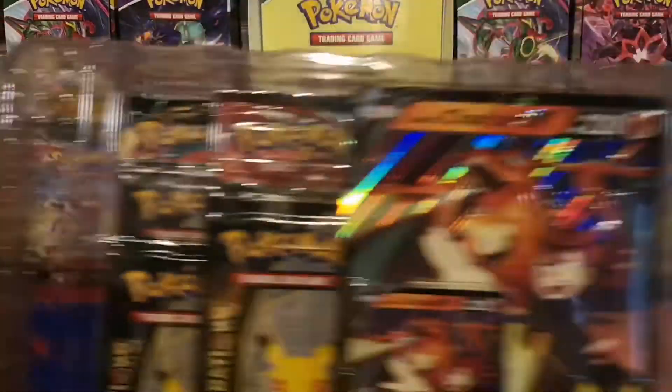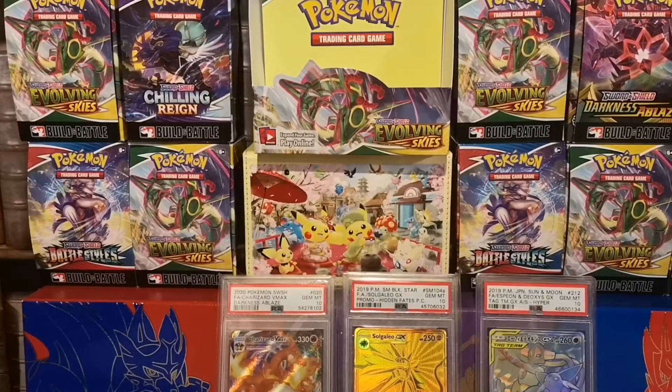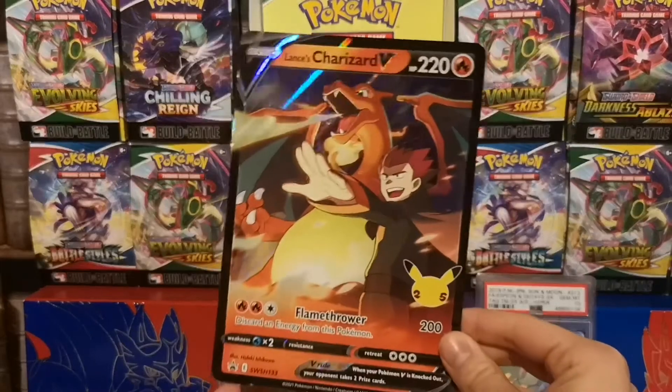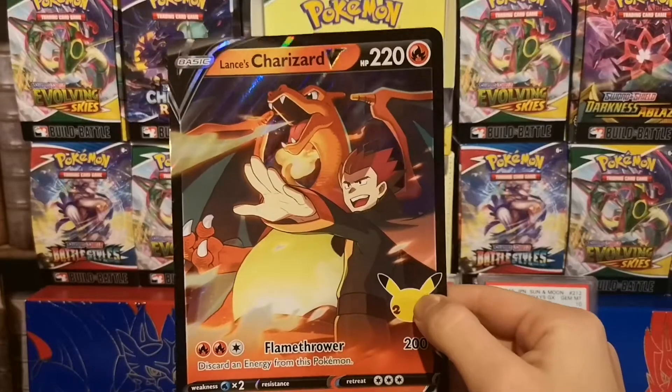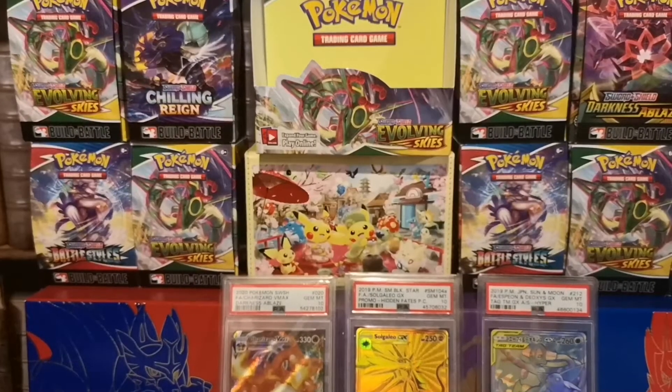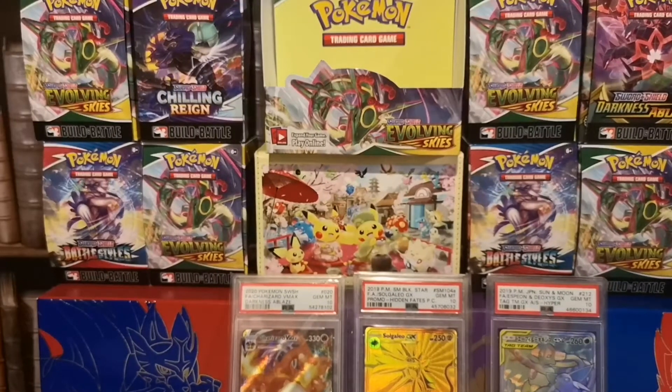Just showing respect to the past 25 years. Now let's get this jumbo and packs out — I really do like the promo, I think it is quite cute. Here is the jumbo oversized promo of the Lance's Charizard, really sweet with the 25th anniversary logo there, and we'll get the regular-sized promo out in a minute, and here it does come.